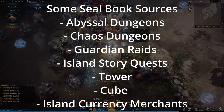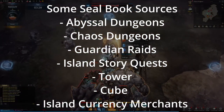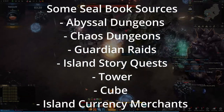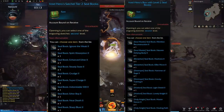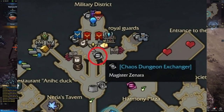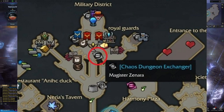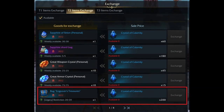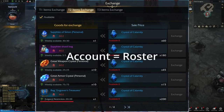Seal books can be obtained directly or via selection pouches, awarded from a variety of content including endgame dungeons and raids, island questline completion, and various NPCs. Repeatable content normally rewards random books, while one-time rewards offer pouches. Pouches come in two varieties — general engraving or class engraving — never both, so be mindful when choosing. You can also purchase bags containing seal books from the chaos dungeon merchant using crystals from endless chaos dungeons, available in T1 for level one books and T2 for level two books, as one-time purchases per account per tier.